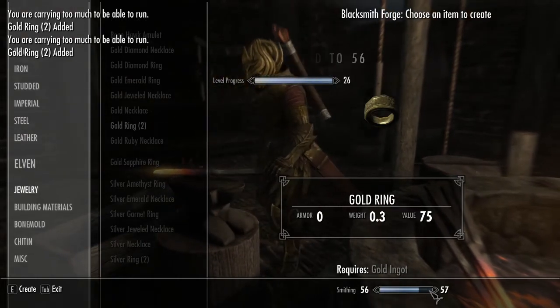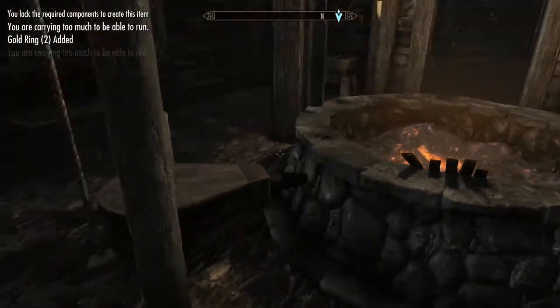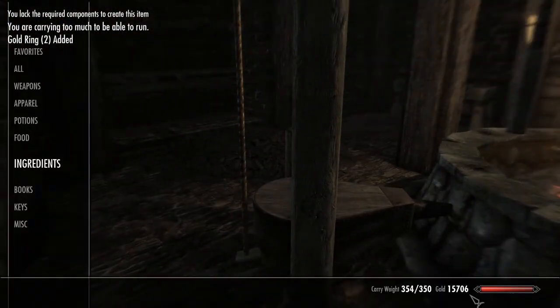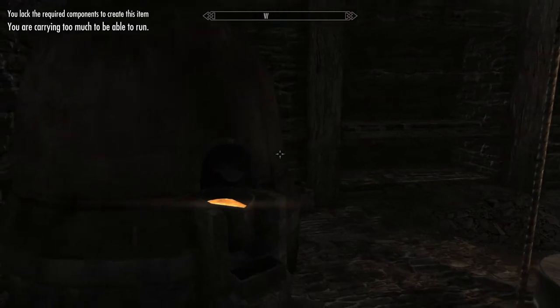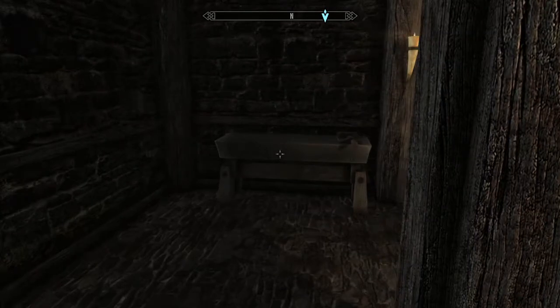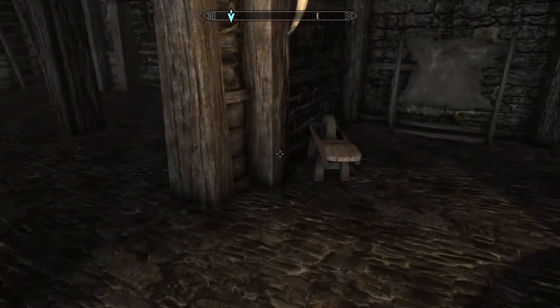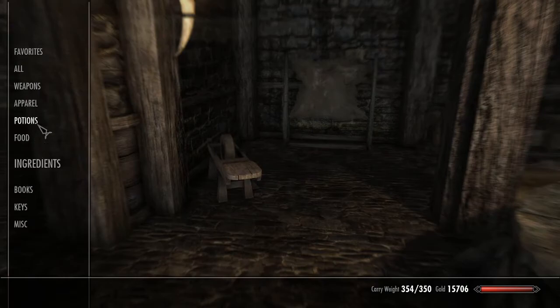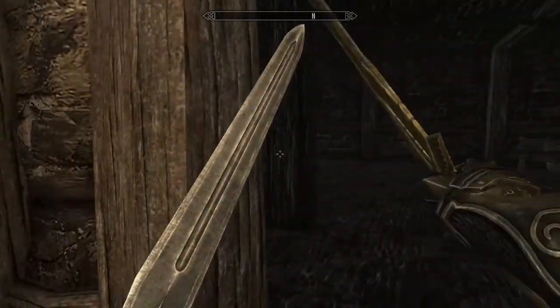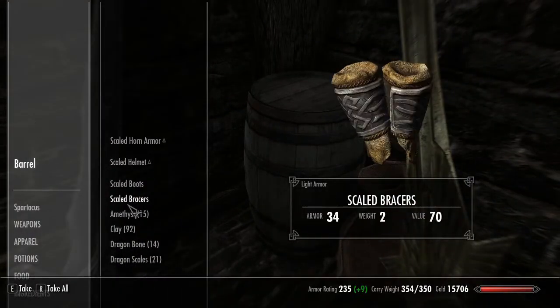That got us to almost smithing 57, which is a nice hit, and we also leveled up. We have 15,000 gold, so I believe we should be able to pay for another five levels in smithing from Yorland if we need to. We also have a few things we want to upgrade, such as this elven sword and our elven armor.